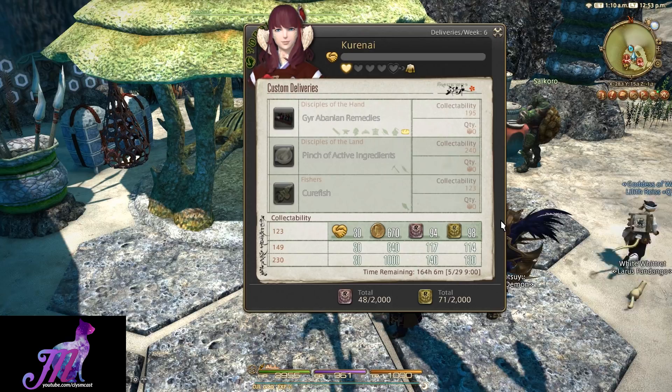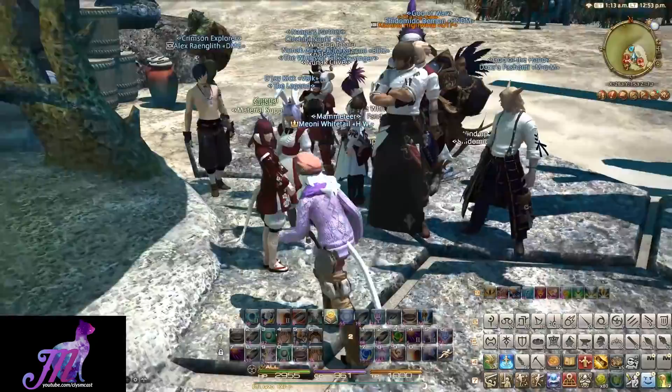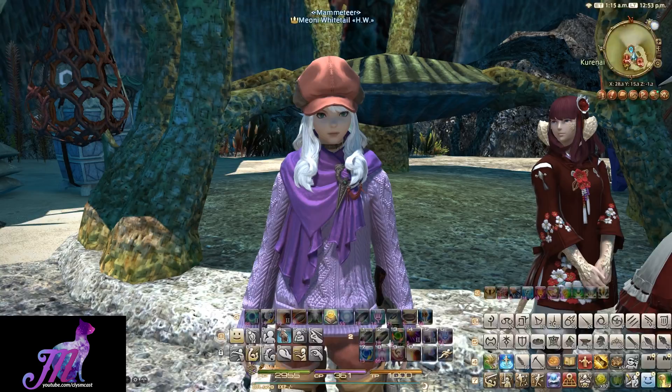Usually you do three turn-ins of what she lists, and then a cutscene will trigger, and then three other items will be listed instead — those will be requested for you to craft. So it's pointless crafting six at once; you might as well just do three and see what the next craft is.